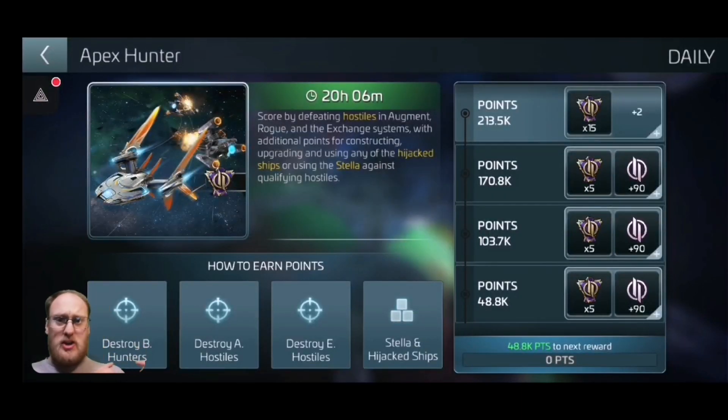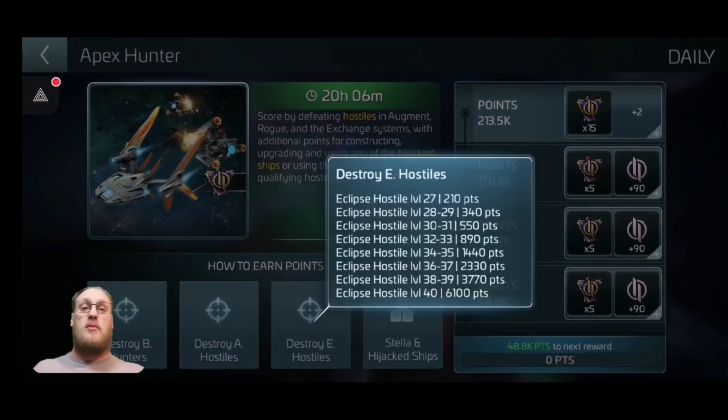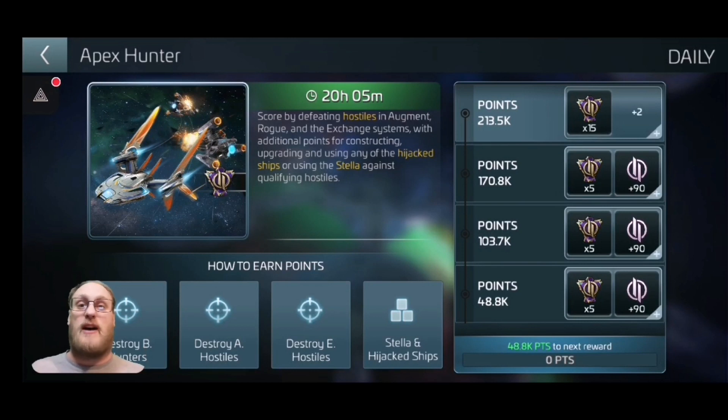Hitting the hostiles then — if you remember from the monthly event, we were having to destroy Bounty Hunters, Augment Hostiles, which is basically anything in that yellow section of space to the left of Klingon Space, and also Eclipse Hostiles. Originally it was damage-based points — no more. As you can see, to hit a level 40 it's now going to gain you 6,100 points. The level 27s are only going to be 210. My top target is going to be 213,500, so that's around 35 to 40 kills.